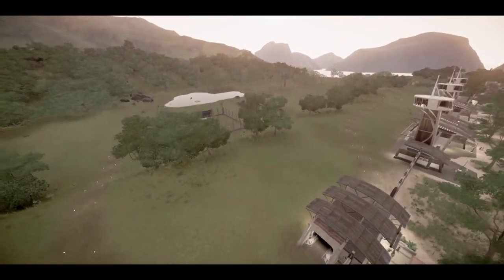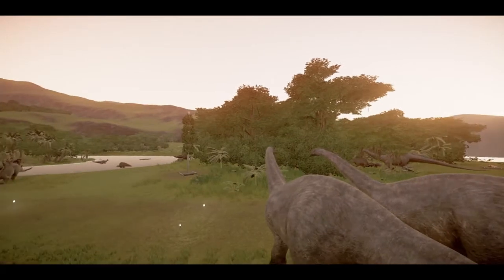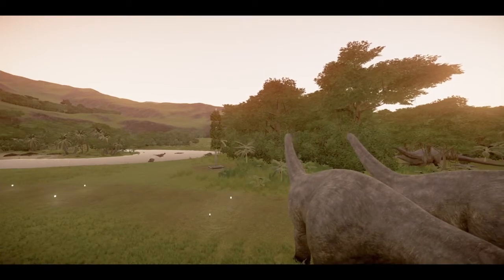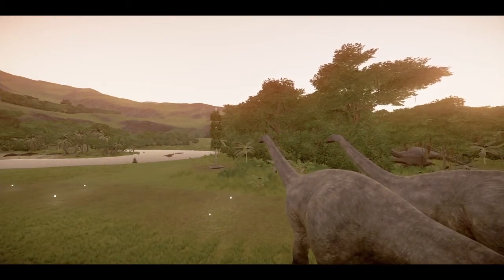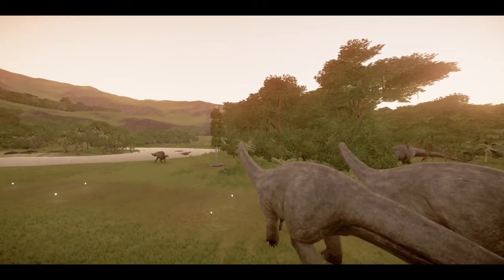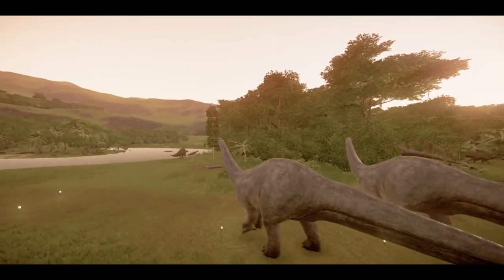That way, if dinosaurs are on the other side of the island where viewing towers may not be able to see them, guests will be able to see the entire park through a nice tour. Make sure that dinosaurs cannot attack the tour vehicle if you are in Sandbox. This tip works for both Jurassic Park and Jurassic World era, making the true sanctuary that Claire wanted for the dinosaurs.